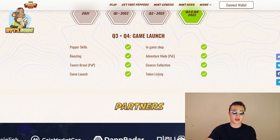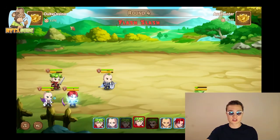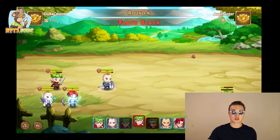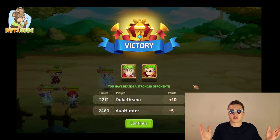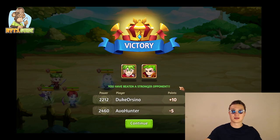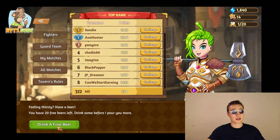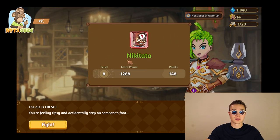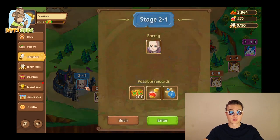Lastly, a few frequently asked questions and the roadmap: what they're doing in 2022 is pretty much complete — they have their token, their Genesis collection dropping, Adventure Mode, PVE, and Tavern Brawl, which I just showed you. And as you can see, we just won that fight completely hands-free — my team was stronger. You even get a free beer reward afterwards and then you can go fight again.